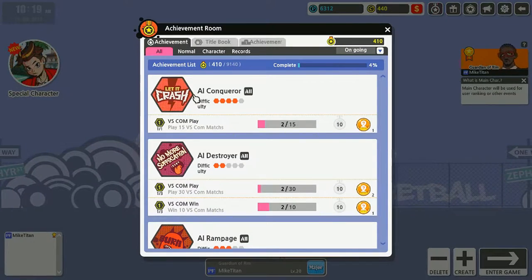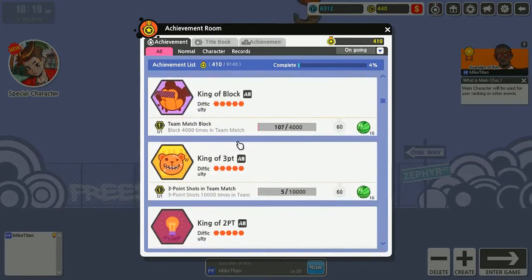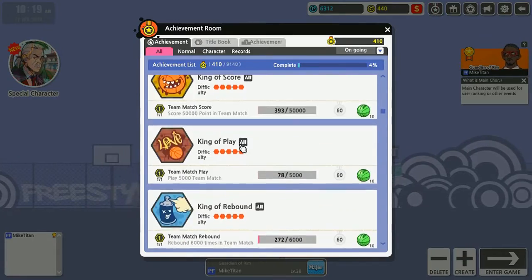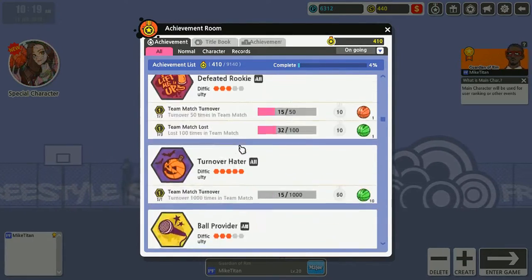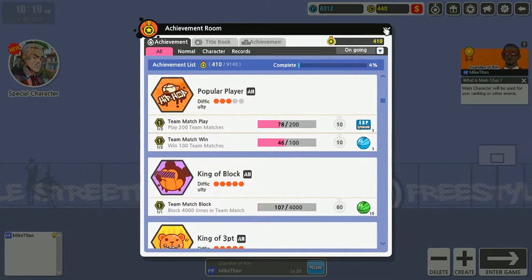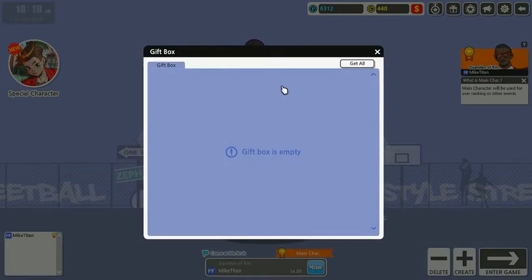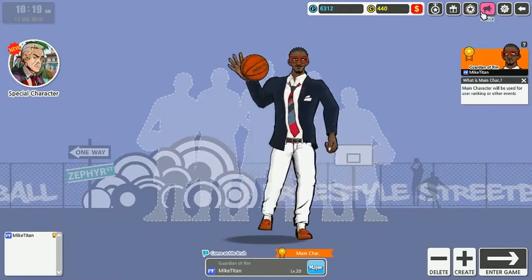This is the achievement screen — kind of like achievements on Xbox and PlayStation. There's stuff specifically for your character. I'm a power forward so most of my stuff is about rebounding, defense, things like that. These are the rewards you get. Also, this game rewards the hell out of you.